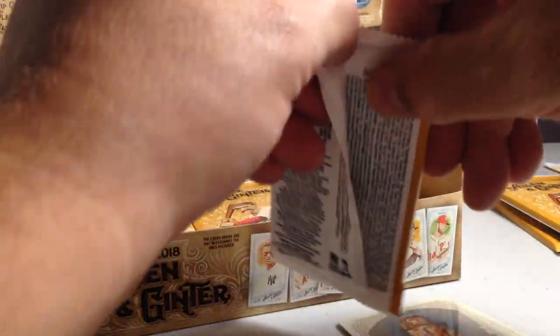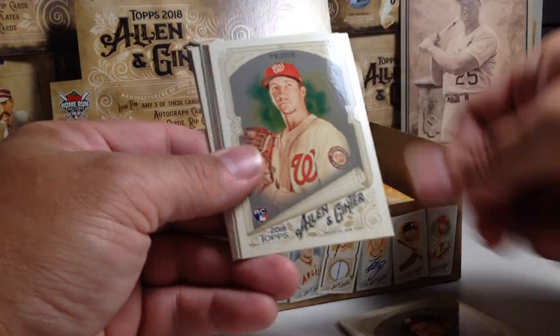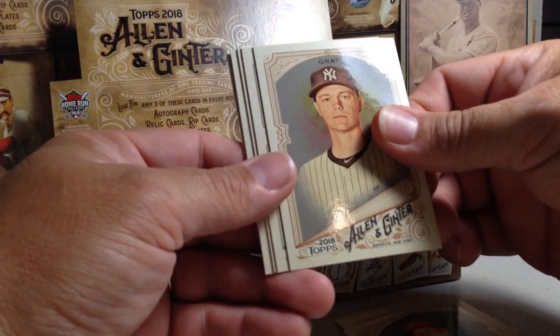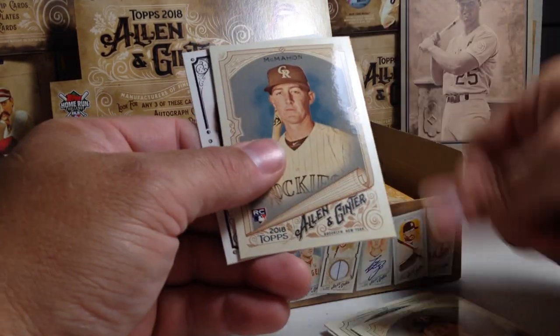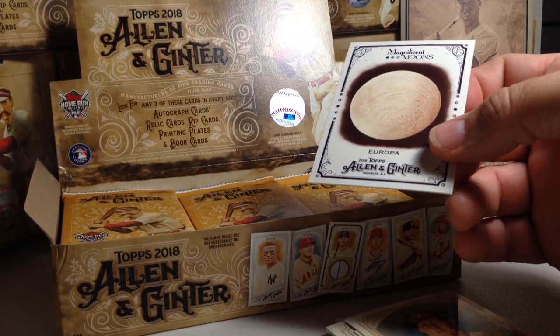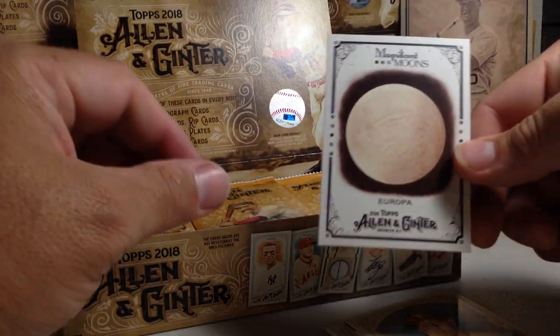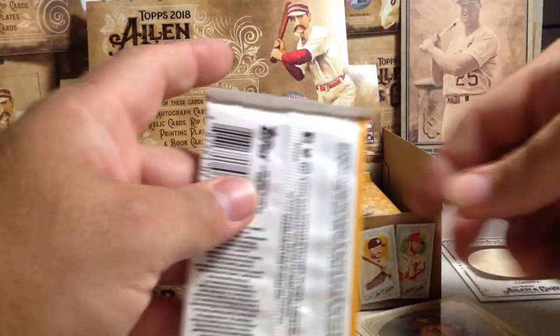It'd be nice to get an Acuna glossy in here, and also Otani of course. Dallas Keuchel, Eric Fedde, Sonny Gray, Rogowski, Jose Berrios, Ryan McMahon. There's a mini of Sickler — A&G back. And Europa Moons.